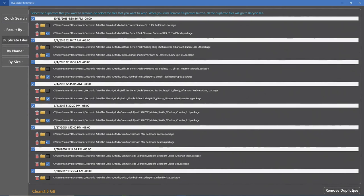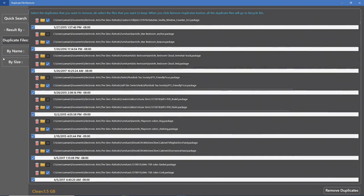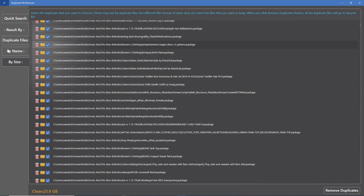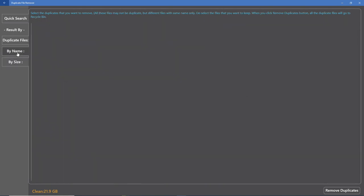It's done — it took a little less than two minutes, a minute and 48 seconds. Here are all the duplicate files. It looks like 1.5 gigabytes of them. We can sort by name or by size to check them out. I want to sort by name — wait, I don't want by size, I want by duplicate files by name. There we go. It's telling me right now 835.2 megabytes of CC that came across is duplicate.